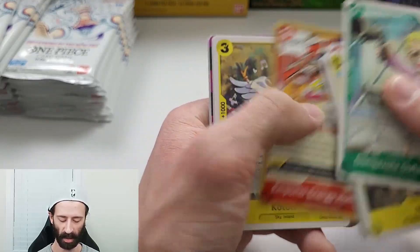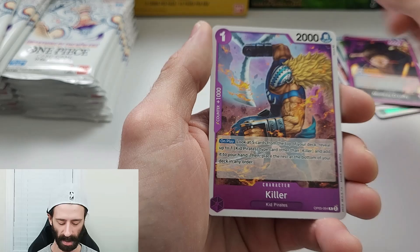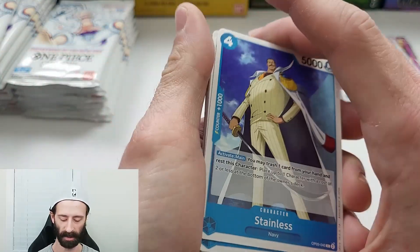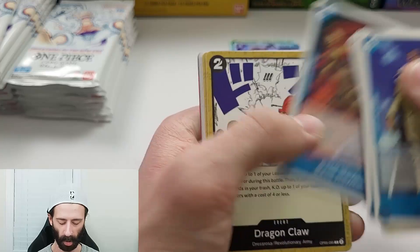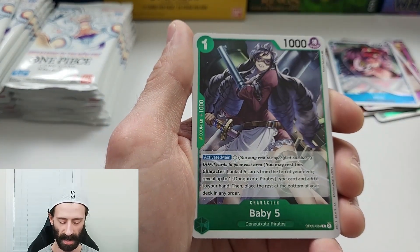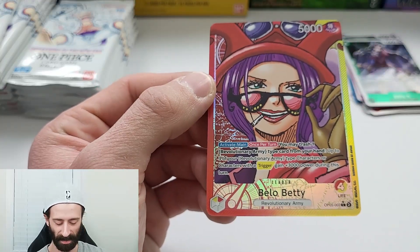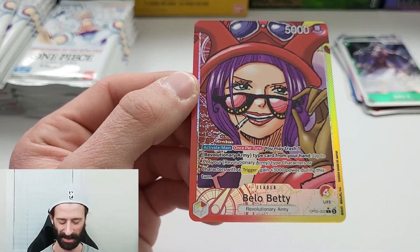They want to buy more cards, they want to buy another booster box. Monkey D. Luffy on the leader, rare Killer and a rare Hina. When you have something like Magic: The Gathering, where their production and release schedule was absolutely astronomical for the past two years through the COVID boom and bust — players literally couldn't afford to keep up with their release schedule. It was absolutely absurd, releasing a product once every month, spending hundreds and hundreds of dollars. Baby Five on the rare. I think that's our alternate art — I believe that's our alternate art of the Bellow Betty.